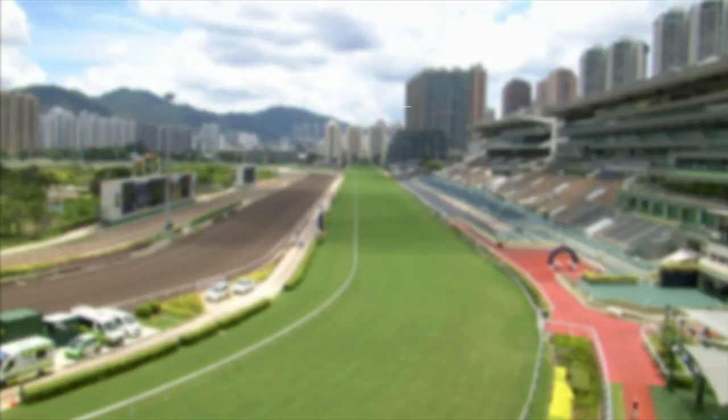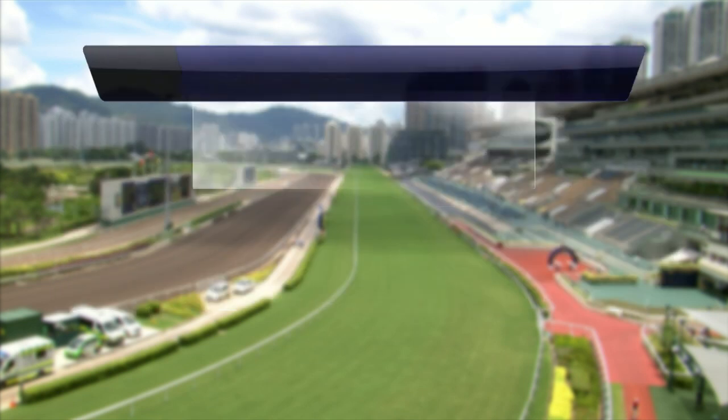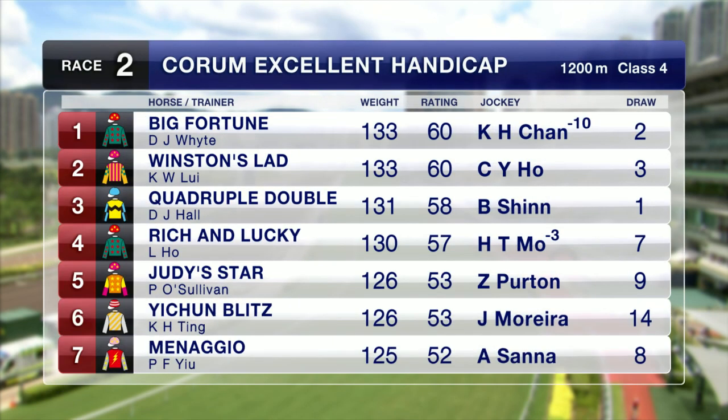Class 5 is left behind us from now on and we go into fours, then a group two, and then some threes and twos and another group two. Big Fortune gets back to a more desirable distance of 1,200 metres. He still ran well last start over the longer trip. Winston's Lad finally gets that drop in grade. Quadruple Double looks to have come back nice this season.